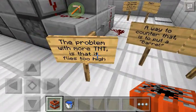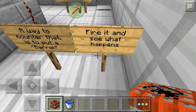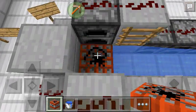The problem with more TNT is that it flies too high. A way to counter that is to put a barrel. Fire it when — okay, I think he is meaning something but I don't quite get it.